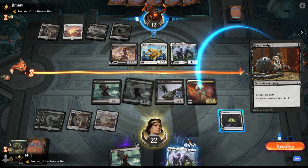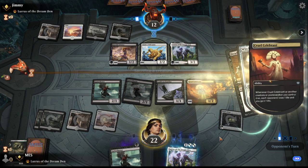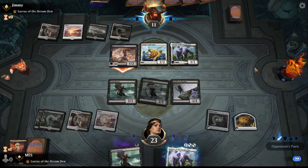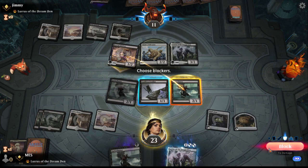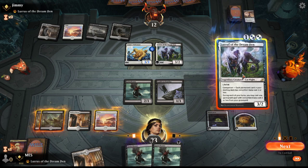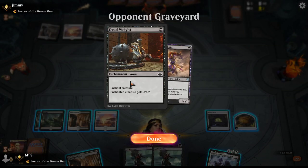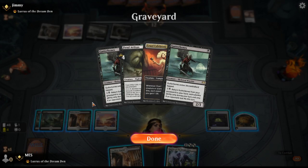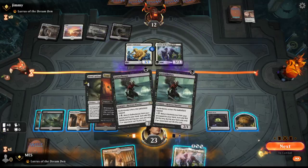We need to count to 12 somehow. They just cast a Deadweight every turn - it's kind of rough. What should we do? I don't know if we have a way out of this with our deck. Fiend Artisan is a 4/4 so I guess we'll do that.